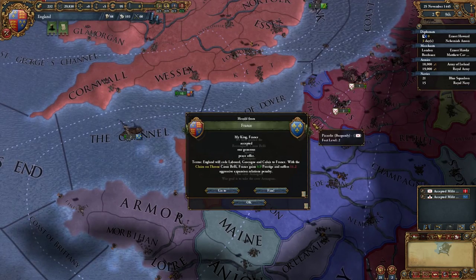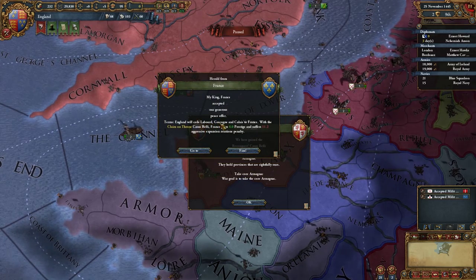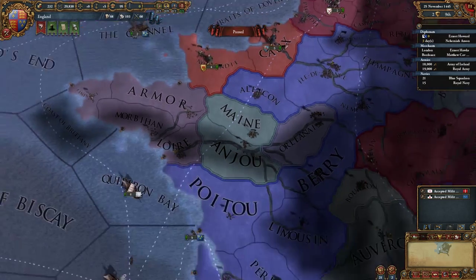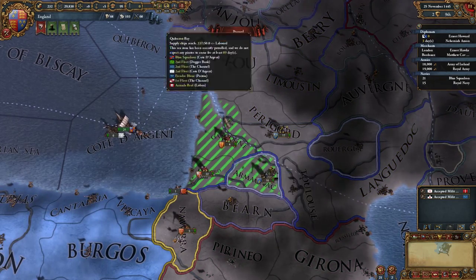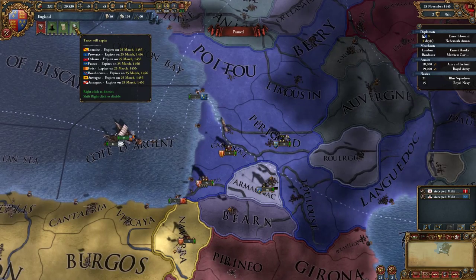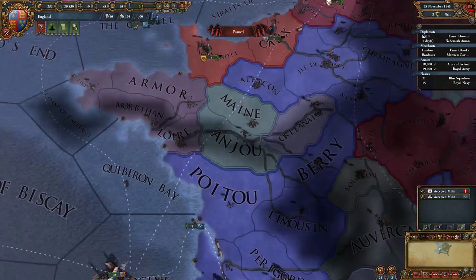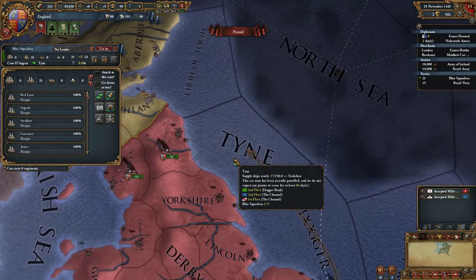France has accepted our peace offer. England cedes Libor, Gascoigne, and Calais to France. We now have a reconquest CB against Armagnac because they own provinces we consider core. We can see on the diplomatic map mode that we have cores on those provinces, giving us a CB to go back to war with France should we need to. We have a truce until 1456, so we can't go to war with them without losing stability — but that also means they can't go to war with us. We're now moving our fleet of light ships up into the Tyne to help with the siege of Scotland.